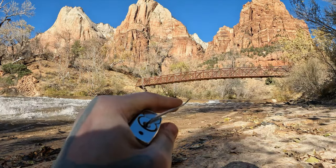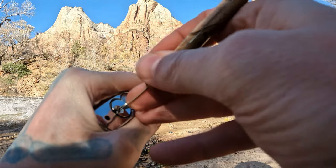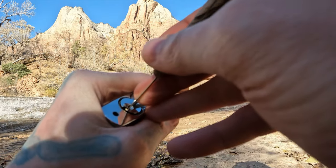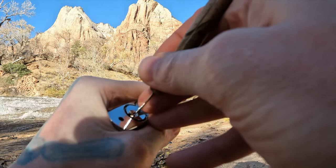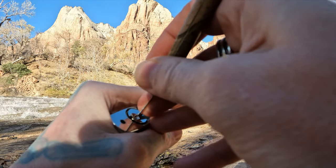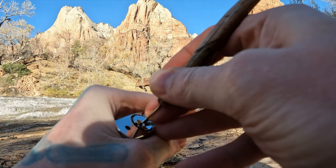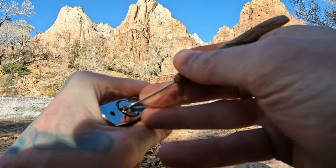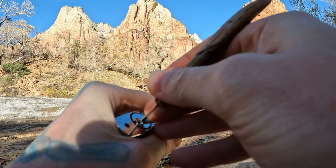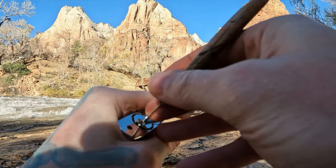I'm going to switch picks here real quick — something with a little bit less of a hook on it. There we go, there's three. That was a false set. There we go, three is set. Almost haven't opened. One, two, three. Feels like four right there. Get under it. I think I just overset five. Put it down. Yep, I feel it.